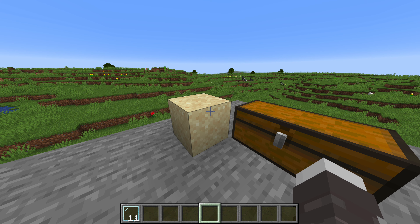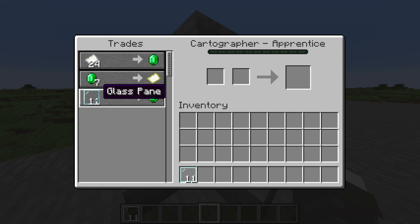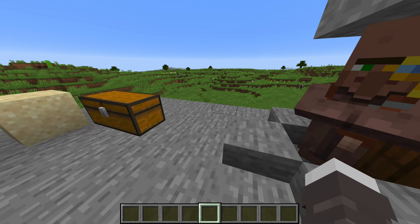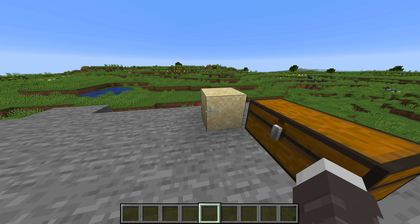Believe it or not, your path to riches starts with sand. When cartographers level up to apprentice level, which is their second level, they now trade eleven glass panes for one emerald. That's a seemingly average trade, but it's actually really good, because if you dig six sand, you can cook that in the furnace for six glass, and then turn the six glass into sixteen glass panes in the crafting table. And now you can sell eleven of those sixteen glass panes to get yourself the emerald, meaning that six blocks of sand is equivalent to about one and a half emeralds — which is a great trade.